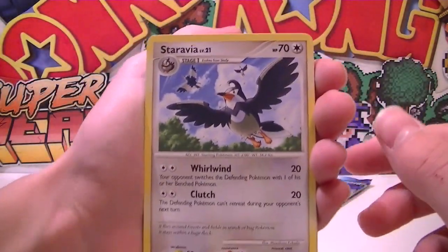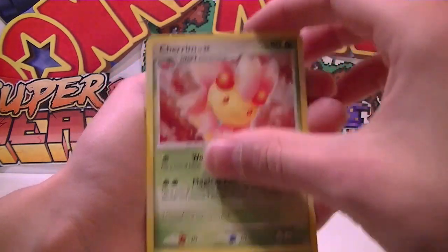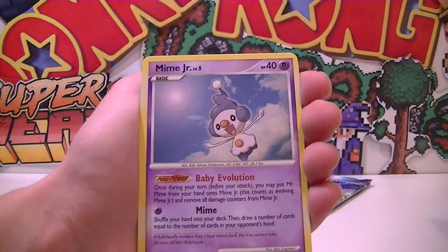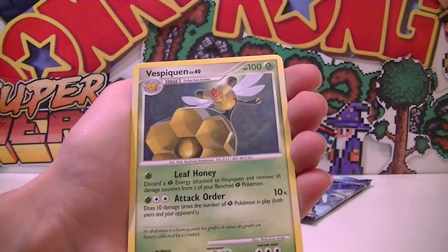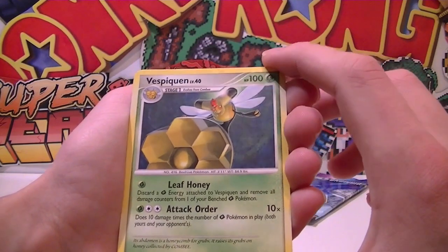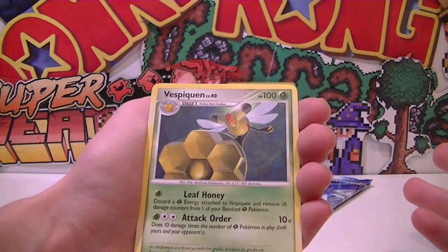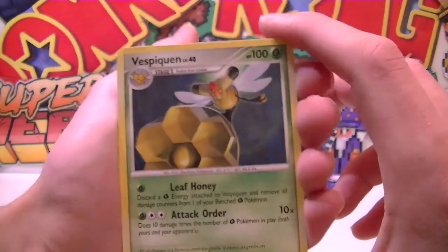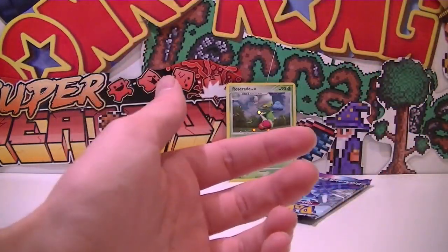We got Azumarill as our first guy out there. Staravia, Elekid, Elekid, Cherrim, Cherubi in a row. Mime Jr., Bidoof, Reverse Bidoof. And our rare is Vespiqueen - wow, that's pretty cool! That's like a really hand-drawn artwork. They've got hand-drawn artworks which look amazing, and then they've got the digitized artworks which look even more amazing.